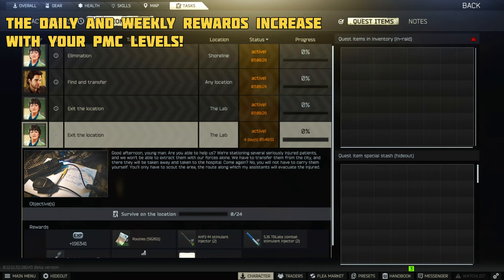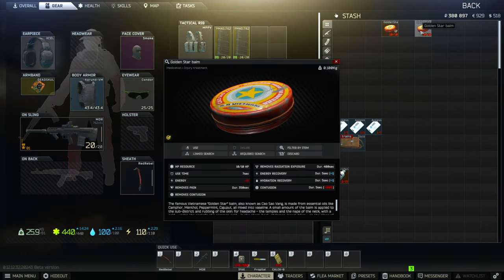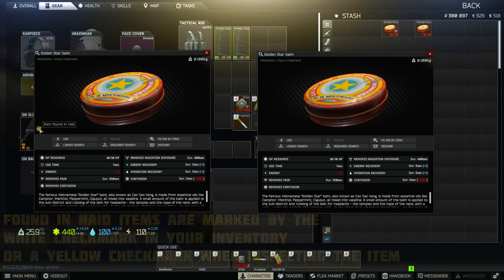Weekly tasks are much harder than dailies but also have a bigger reward on completion. If a task requires you to find a certain item in raid, it means you can only hand in items you have either found in raid or crafted yourself in the hideout — they cannot be purchased from the flea market.